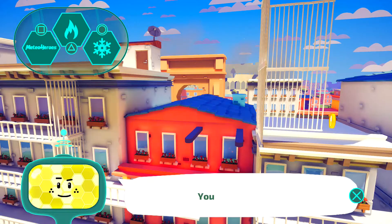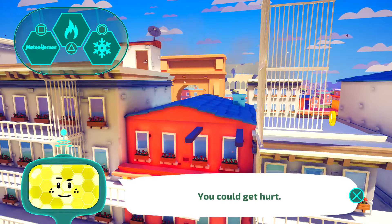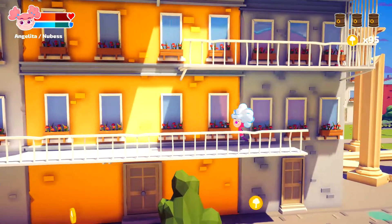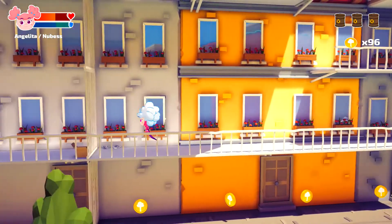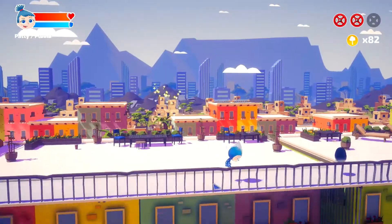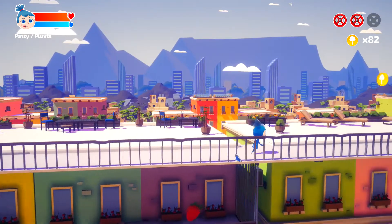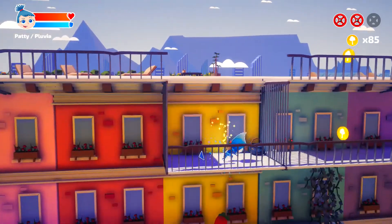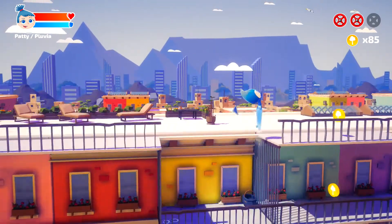Meteo Heroes. This sort of Captain Planet game pits an array of kid superheroes against pollution and natural disasters. Players side-scroll their way through levels, battling robots and grabbing toxic barrels. It's obviously intended for an audience of children, so don't expect too much of a challenge, but it's bright and pleasant enough. Not my thing, but clearly not bad. Five out of ten.